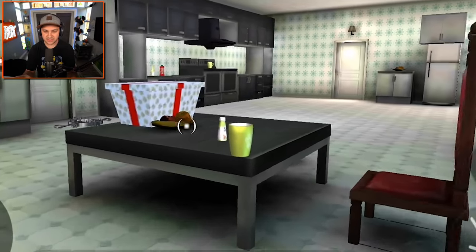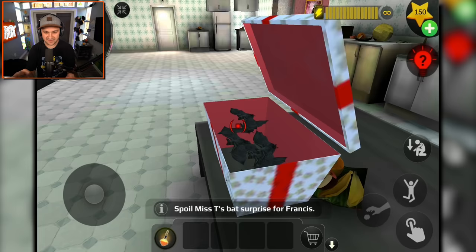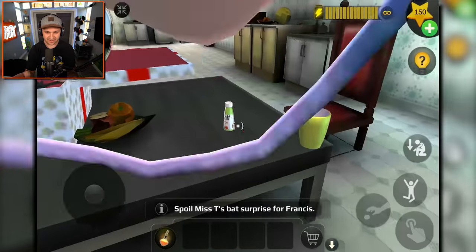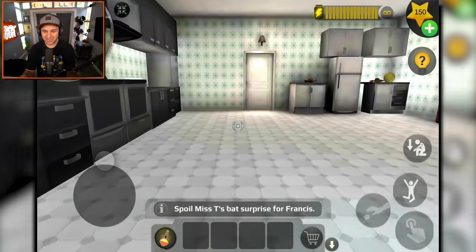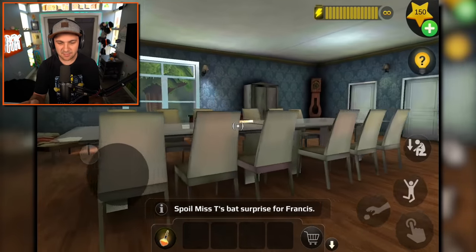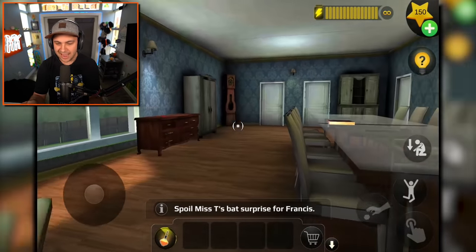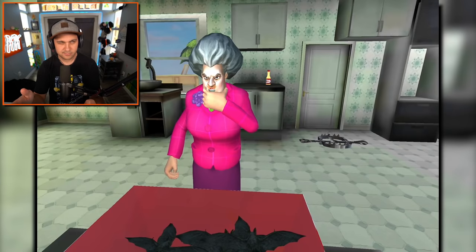Here's the gift that she's gonna give Francis, and there's bats in it. Of course there is. I don't even know what you're supposed to do with a gift full of bats. How do you hide a gift full of bats? What are we even trying to accomplish? Something doesn't seem right here.